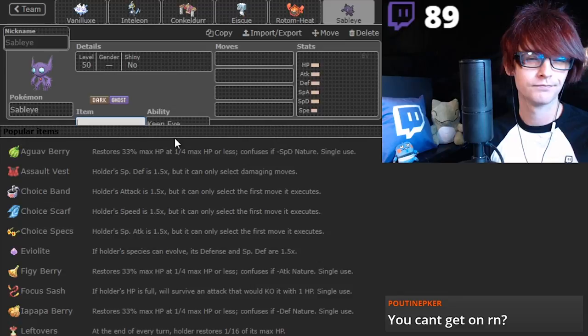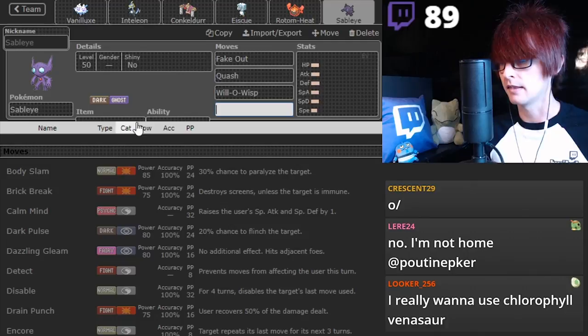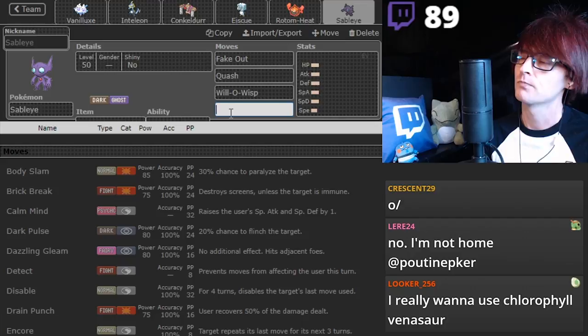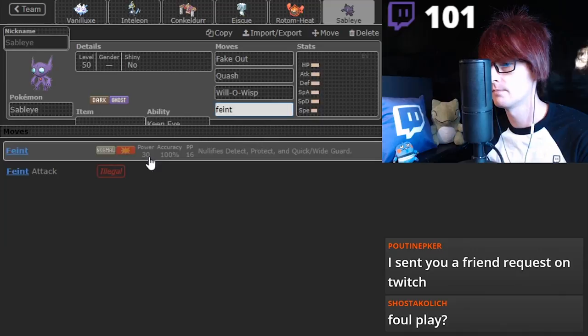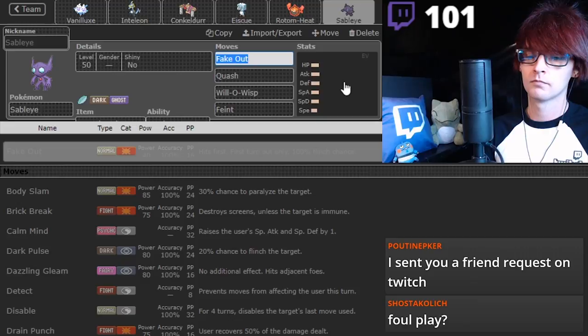Sableye had Fake Out, which was unique back then - it's going to be unique now. It had Quash. It had Will-O-Wisp. And I think it had... what was the last move that Sableye set had? It wasn't Ally Switch back then - this is a 2015 team we're remaking right now. It wasn't Foul Play either. What move did Sableye have? Did it use Feint? It was Feint. Yep, it was Feint. This one's going to be a Mental Herb, just because it's so unique.